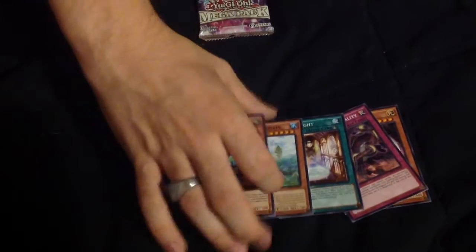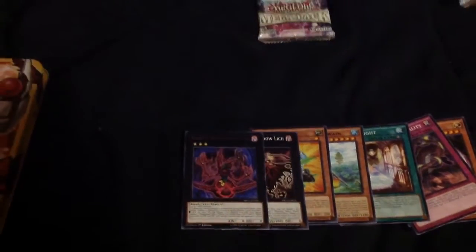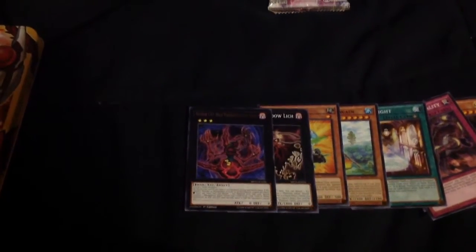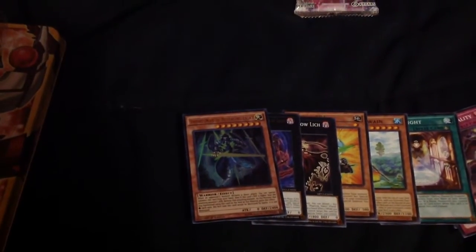On to our next pack. We got Number Artifact — really makes me miss hat format. Yangzing, Sylvan, that's spot 001. Number 48. For our rare, we have Number C43 High Manipulation of Chaos. For our ultra, we have Swordsmen of Revealing Light — not that bad. We got a secret rare Dante trap with Burning Abyss.